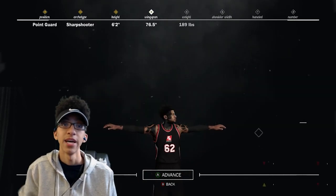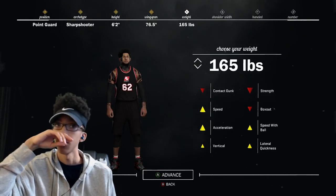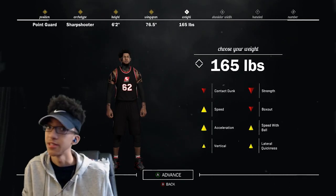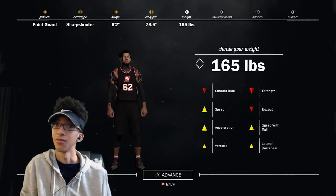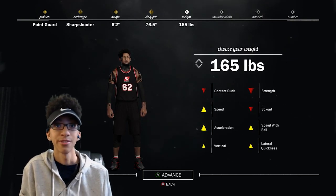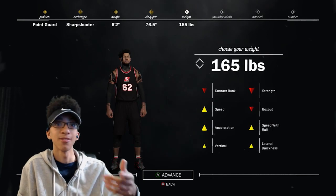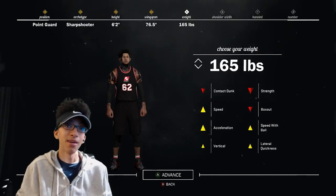Reducing the wingspan to 76.5 increases open shot 3, open mirroring, shooting off dribble 3, open contested 3, contested mirroring, strength off the dribble, and shot mirroring. Now for the weight, I just decrease it all the way down to 165. As you see, it boosts your speed, acceleration, vertical, speed with ball, and lateral quickness. It's going to reduce your contact, strength, and box out — but that extra height we did at 6'2 increased the contact, strength, and box out, so it's kind of going to balance out.